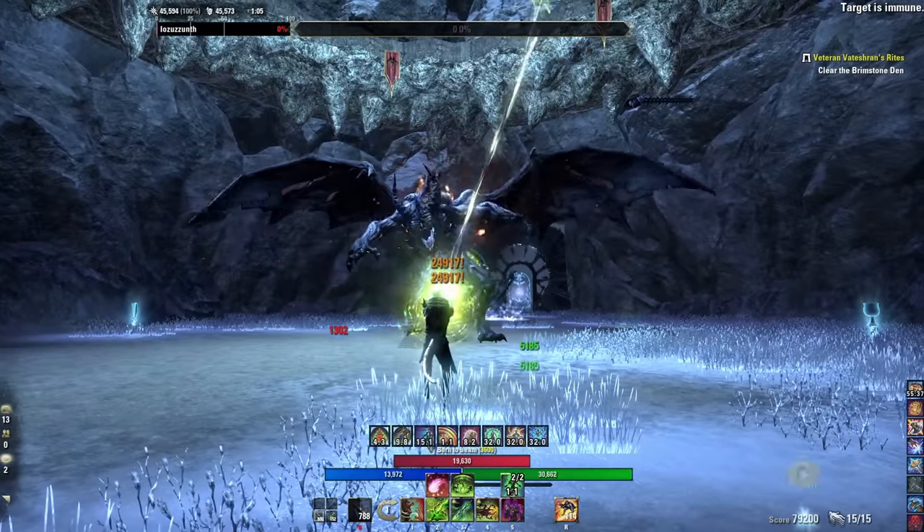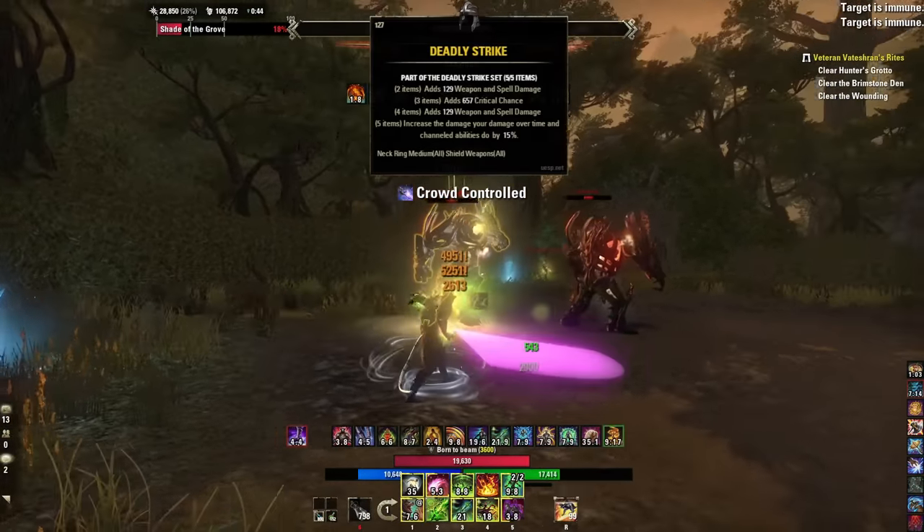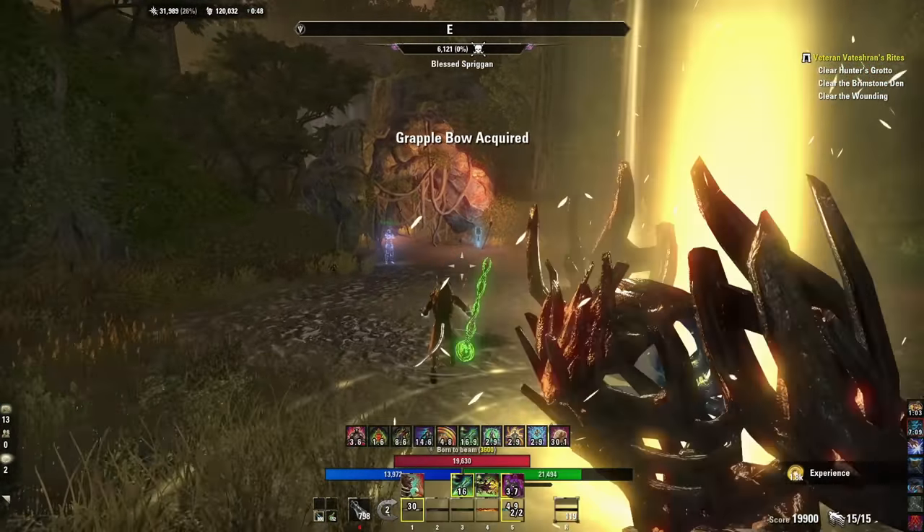This is absolutely perfect for the Arcanist that doesn't rely heavily on light or heavy attack damage, making it the number one go-to mythic for one of the hardest hitting, easy big damage classes in Elder Scrolls Online. Combine Fell Off Ur with Deadly Strikes and your other favorite five-piece armor set and you'll do huge damage. Here's how you get it.